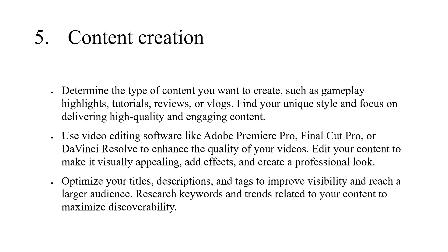5. Content Creation. Determine the type of content you want to create, such as gameplay highlights, tutorials, reviews, or vlogs. Find your unique style and focus on delivering high-quality and engaging content. Use video editing software like Adobe Premiere Pro, Final Cut Pro, or DaVinci Resolve to enhance the quality of your videos — edit your content to make it visually appealing, add effects, and create a professional look. Optimize your titles, descriptions, and tags to improve visibility and reach a larger audience. Research keywords and trends related to your content to maximize discoverability.